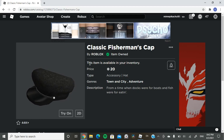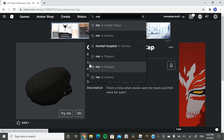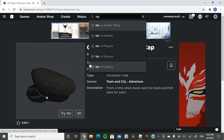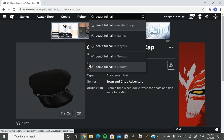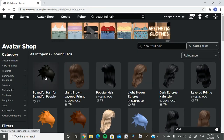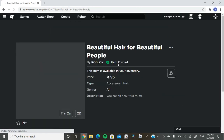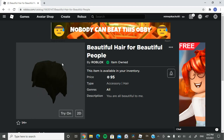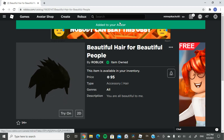Next you want to search up Beautiful Hair. This is Jotaro's hair and it's going to be the very first one that pops up. It's 95 Robux — definitely not the most expensive. So you want to buy that and then wear it.